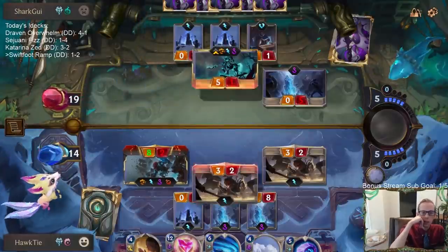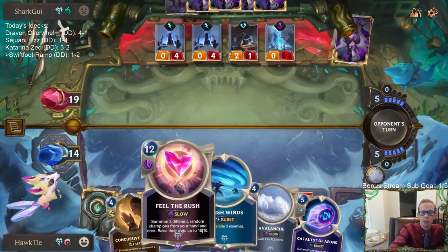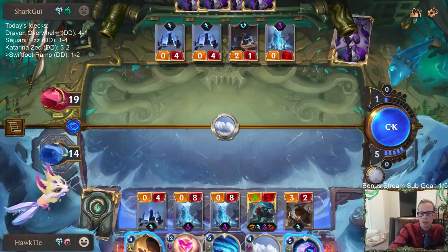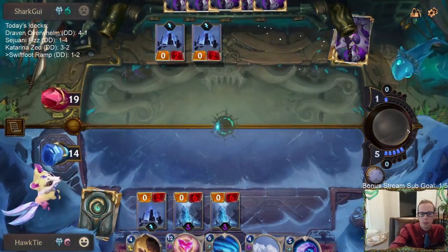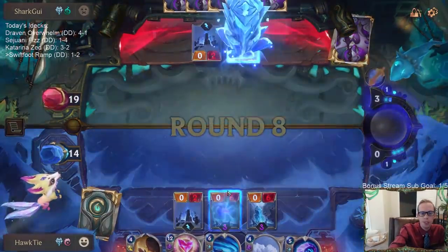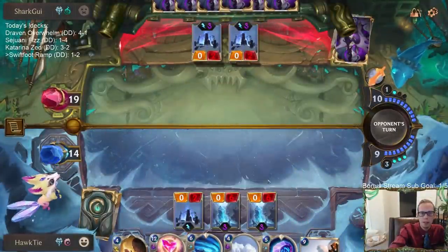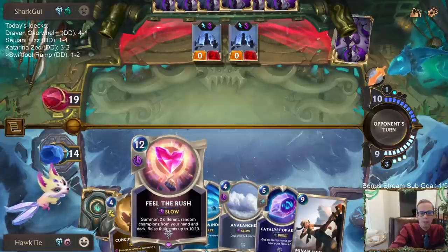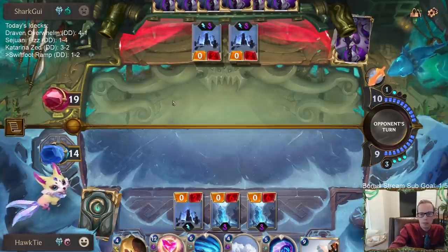The one problem here is we don't have two spots for Feel the Rush currently - okay, that problem has been fixed. We now have two spots for Feel the Rush. Even if we did have the two slots while ahead on the board, we probably wouldn't want to play that into Ruination. So it's not just automatically slamming Feel the Rush - we do have to worry about Ruination. Tryndamere would survive though, so that would be good. They cannot Ruination, and even if their plan is Atrocity, we have that covered with Harsh Winds.